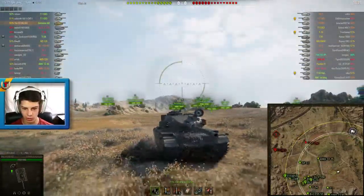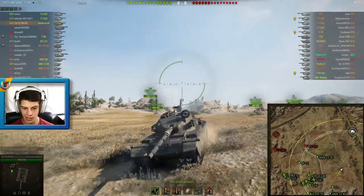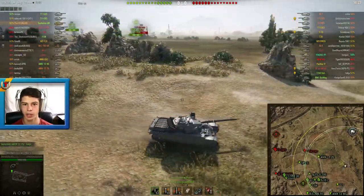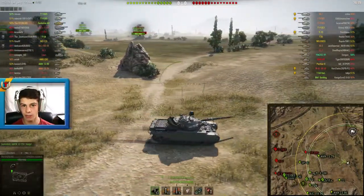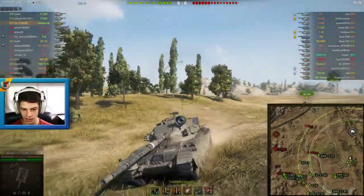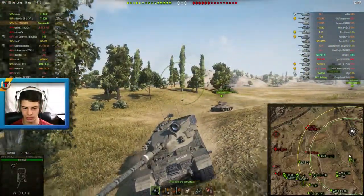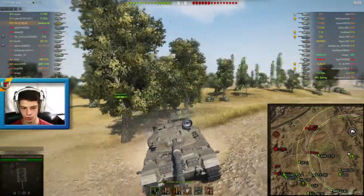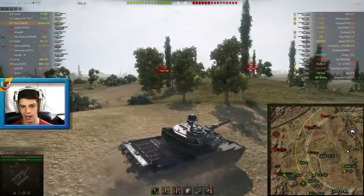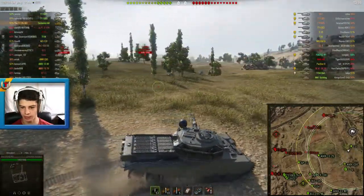First time I've showed the Action X. What you need to know about this tier 10 British medium tank: it has 10 degrees of gun depression, one of the best 105mm guns in the game. It is very accurate, aims very quickly, and has a decent DPM. This tank was a replacement for the FV4202 when it was still at tier 10. In my opinion it is a far better tank — a lot faster than the FV4202 was, and it pretty much keeps all the characteristics that tank had.